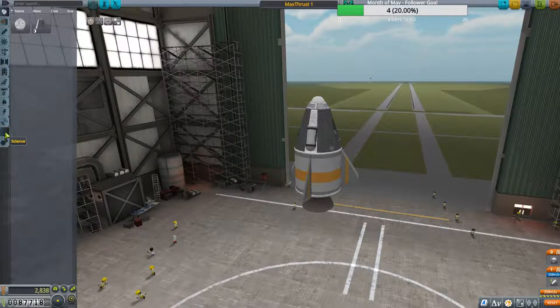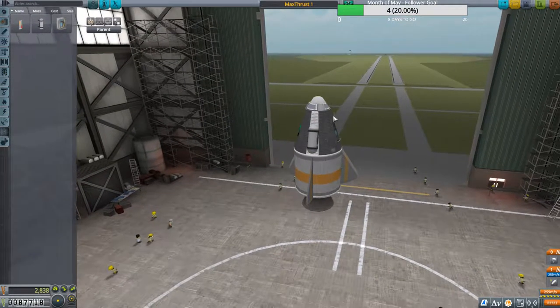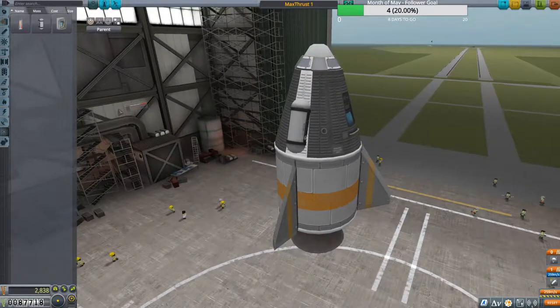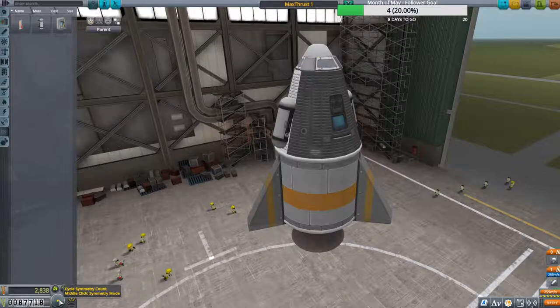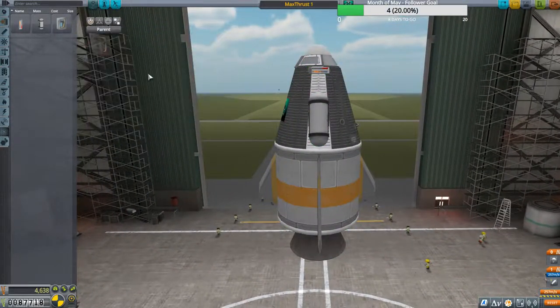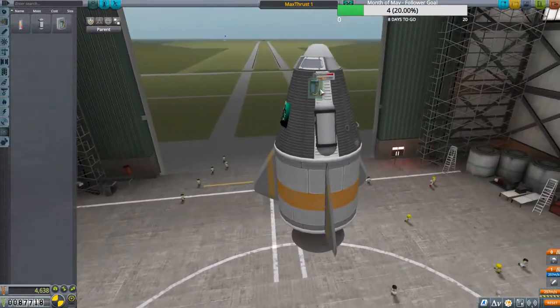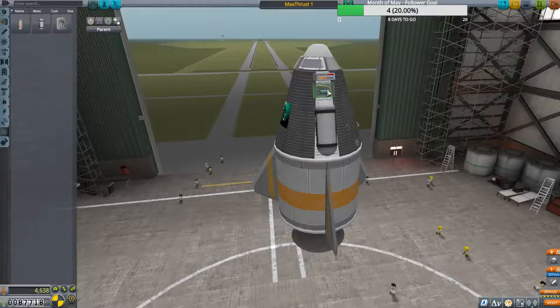We've got our two contracts. Next we're going to add the new science parts we unlocked. Let's go in here and hit C for snap. We're only putting one on right now — if you hit X it changes how many you're going to put on, and Shift+X goes backwards. Let's put one on, which is actually two because of symmetry.